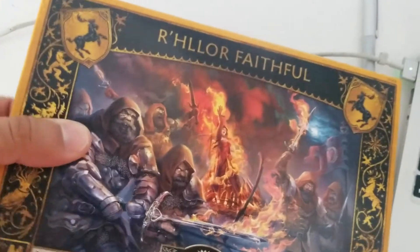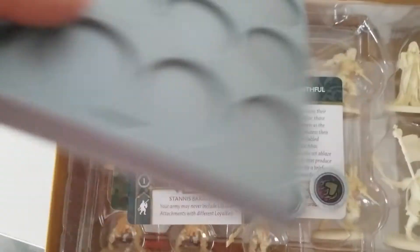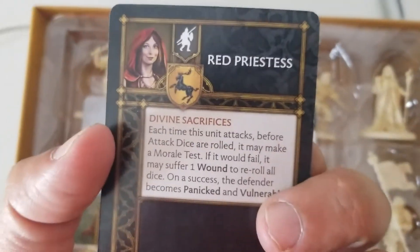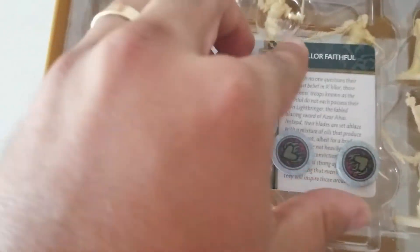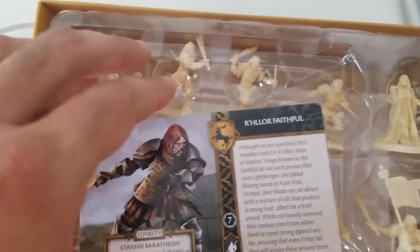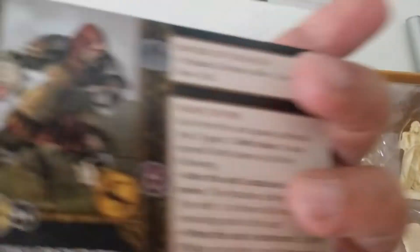Let's start opening it up. Of course there's the movement tray, the red priestess card, which is their attachment, which looks really good. And your faith tokens, and then your card with some funky, cool art.